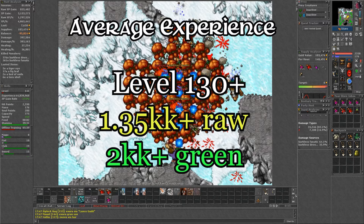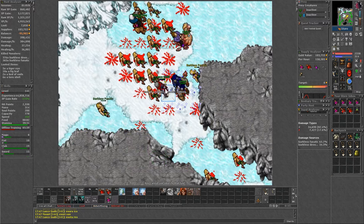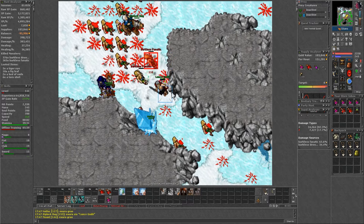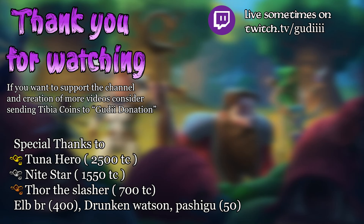As for the experience, it was around 1.35kk raw — surprisingly very good for the level range of 130s, and I believe it can still be higher. We were all characters with bad skills on a new server and without good equipment. So if you try it with a different setup, let us know in the comments how it goes. That's all I got for this video. Thank you for watching, and a special thanks to Tuna Hero, Nightstar, and Turtle Slasher.